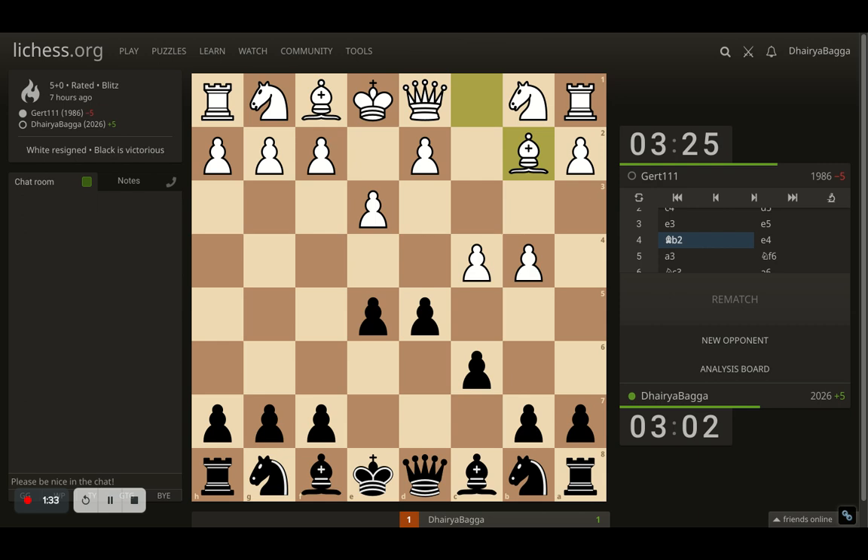Now opponent goes with bishop to b2 as expected, which eyes my pawn as well, which is not defended. So here I played e4 — there's another way to save the pawn, just moving it ahead. And now I have light square control. If you see, I'm controlling the light squares. Opponent has dark square control, which is decent enough for now.